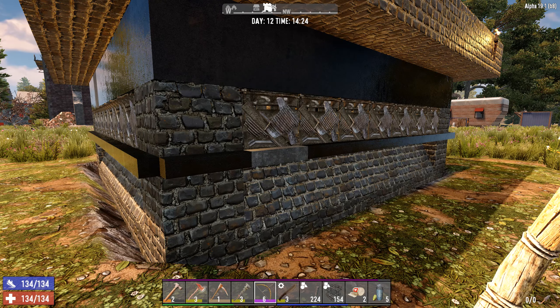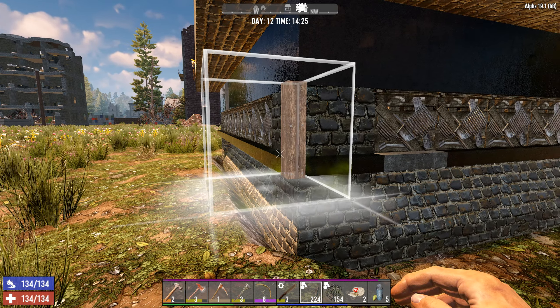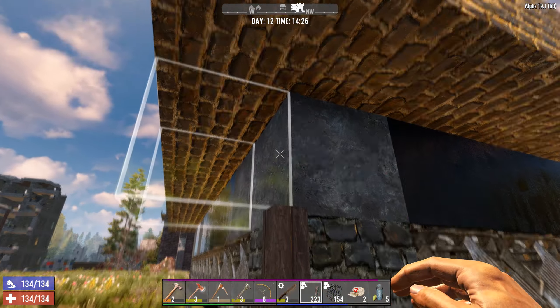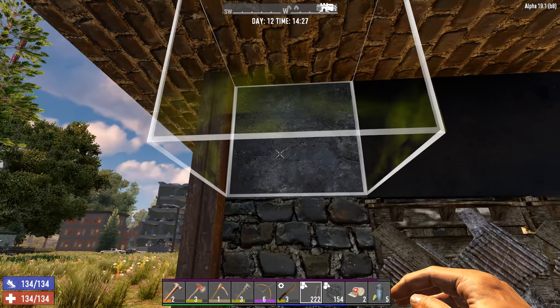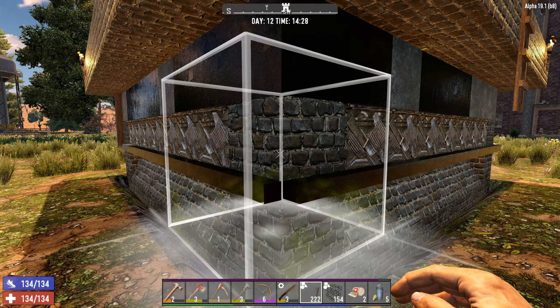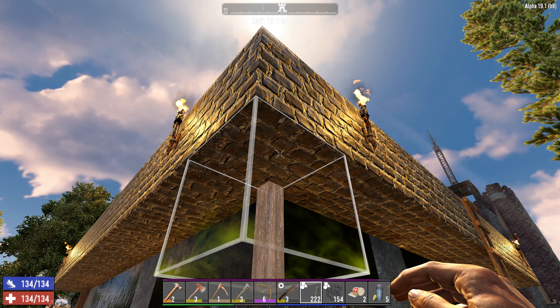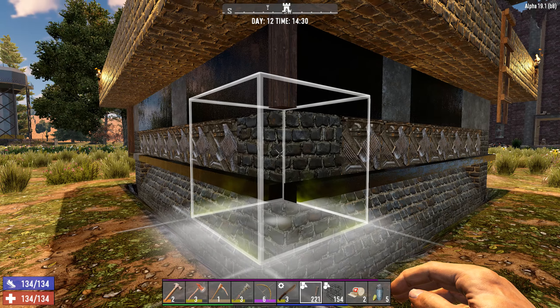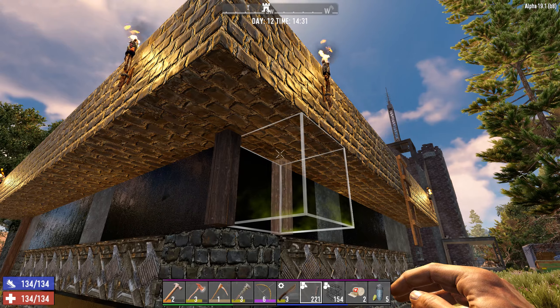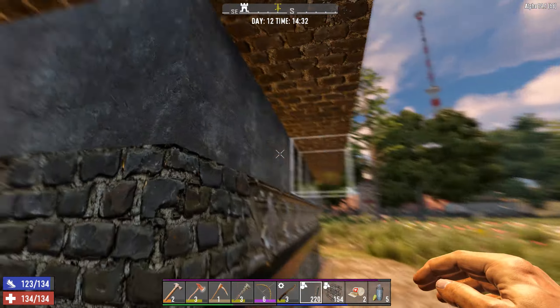Now that we've reinforced the bars and the top row, we're going to add a few more. Take the wood blocks, put them in the corner, and stack them on top of each other just like so — do that for all four locations. Sometimes it can be a little hard to see, but if you aim at the top block it'll usually appear. Do this around the base.